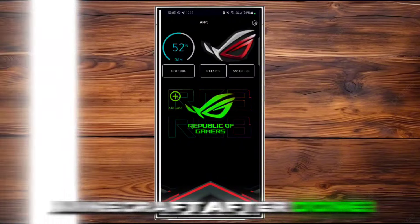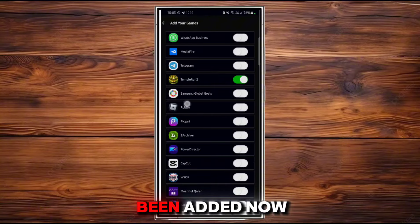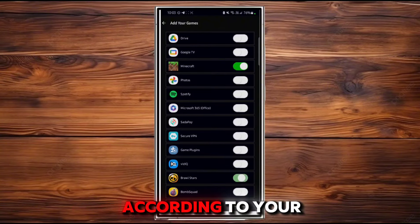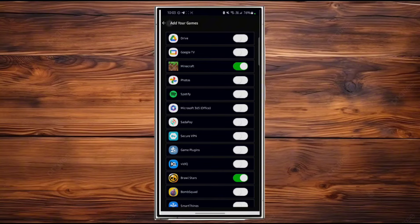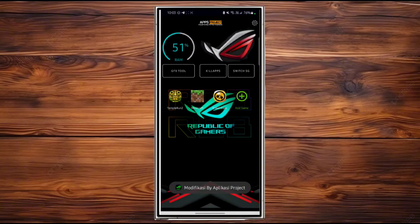First you have to add your game which you want to fix lag for. Like I'm adding my games — Temper and Minecraft. Done. Go click back. The game has been added. Now click the GFS tool.